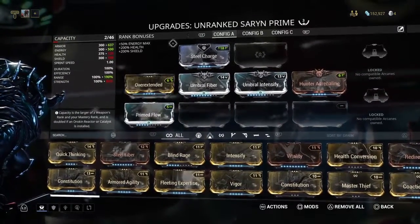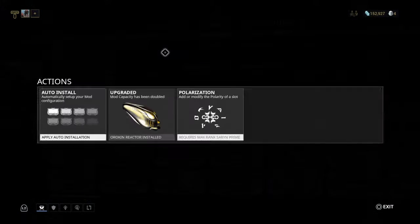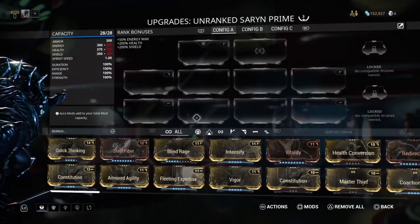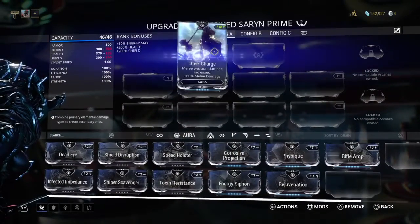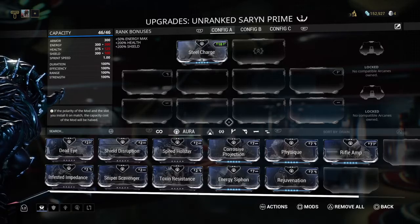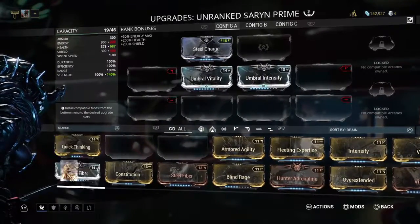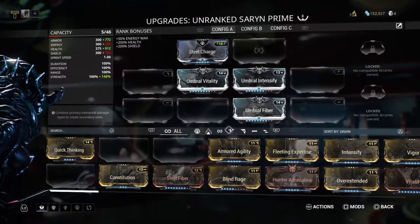Now, because of my Steel Charge and my Orokin Reactor here, I'm actually able to put 28 slots in here with the Orokin Reactor. I'm going to come over here to my aura slot and put my Steel Charge back on. That puts me at 46 mod capacity. So I want to start looking at what I want to apply.